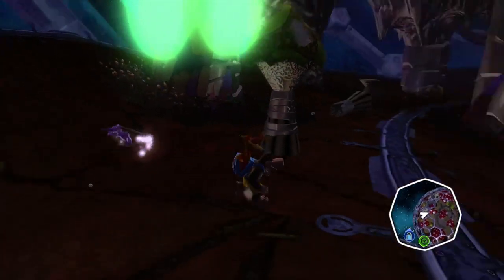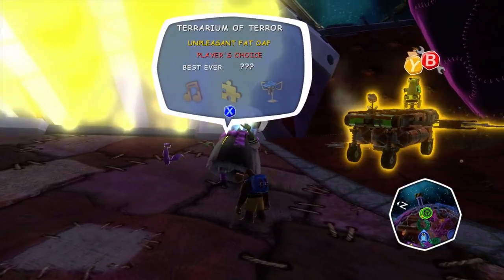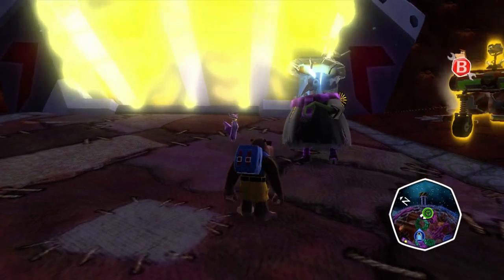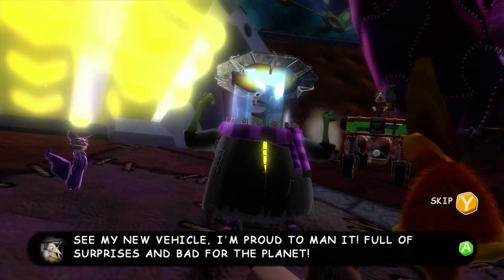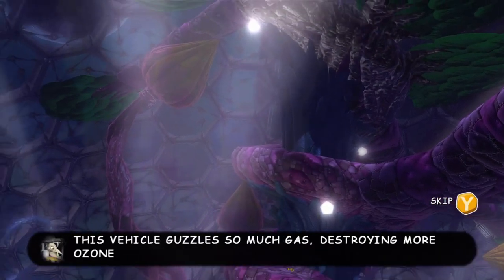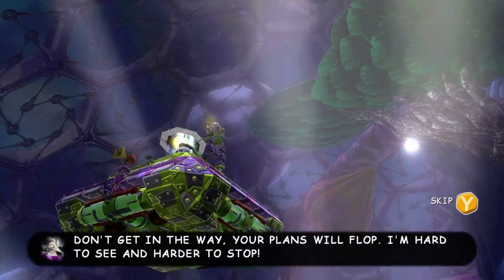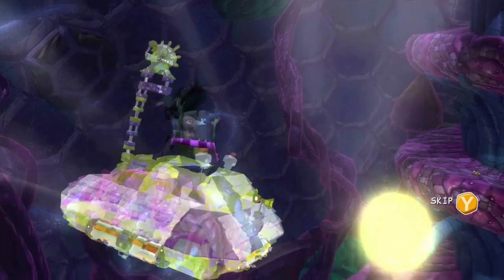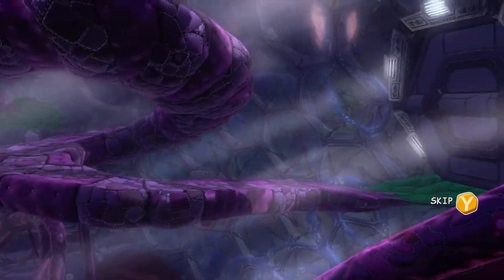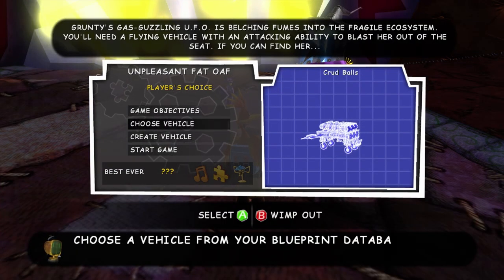Now let's go fight against Grunty. Right over by the airlock — that's where Grunty is, so let's go give her a little chat. The mission is called Unpleasant Fat Oaf, and Piddles is on the side. Grunty is not very environmentally friendly — this vehicle guzzles so much gas. Basically, all we have to do is knock Grunty out of her seat, kind of like in the Bangeland Grunty mission. This time she's going to be flying and going kind of invisible, but we can still see her. I'm going to make a very simple vehicle that will work great for this.